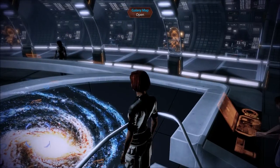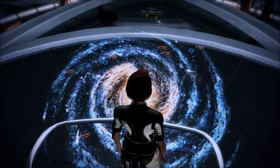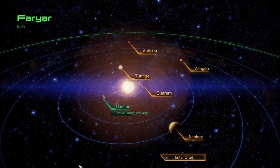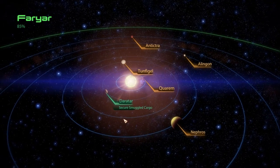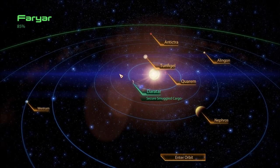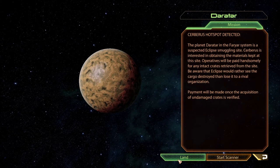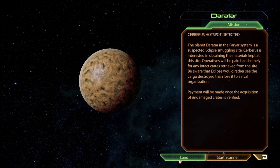Welcome back to Mass Effect 2. I'm the RPG Chick. Going to explore the final planet in the Foyer system called Doryatara, which we're going to secure some smuggled cargo. I think - I'm not completely sure. I thought it was the one that Arya talked to us about.